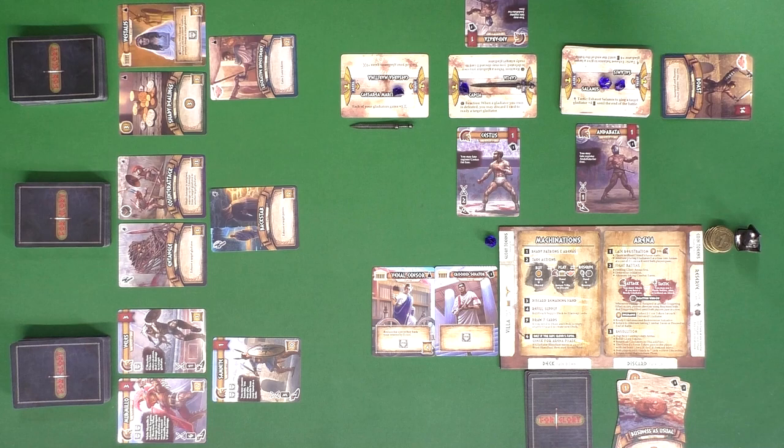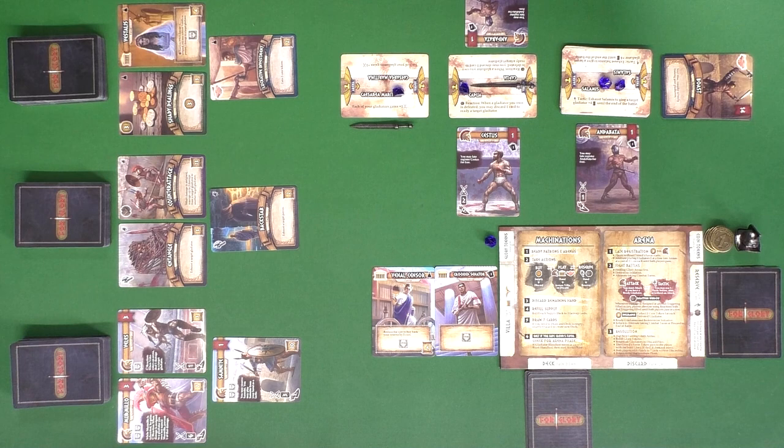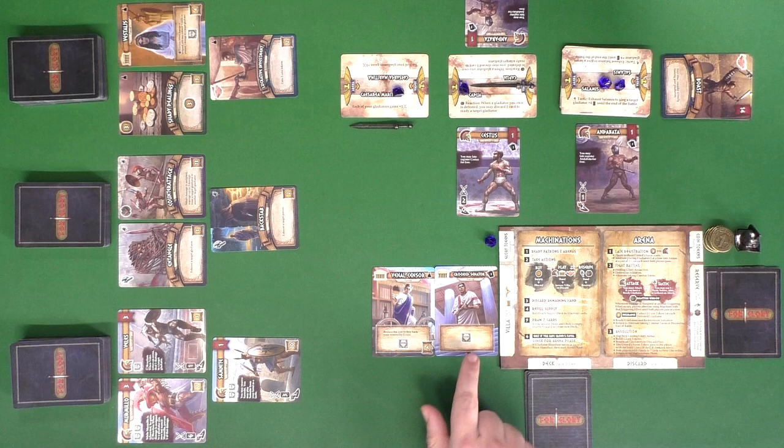The next deck you buy from contains schemes, patrons, and some income cards. Income cards give you more gold. Patrons are important because they usually give you influence, which is what you'll need to play gladiators, since gladiators have different influence costs.